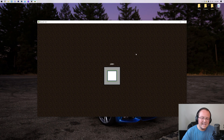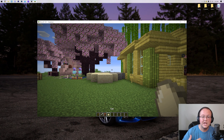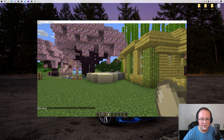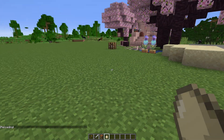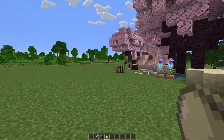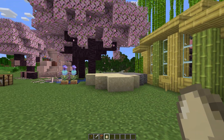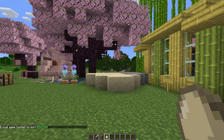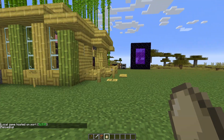In most cases the data packs are installed, but you might need to run the /reload command. If you have cheats enabled, just type /reload. If you don't have cheats enabled, hit Escape, click Open to LAN, turn on Allow Cheats, and click Start LAN World — that will allow you to run the /reload command.